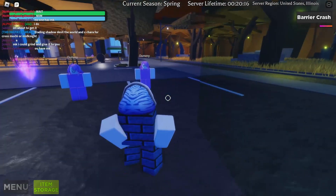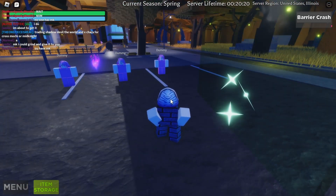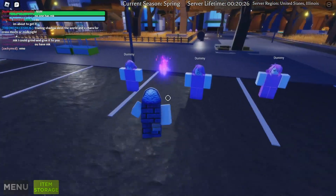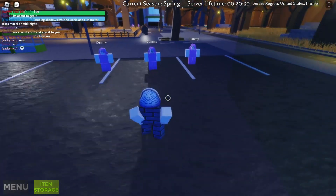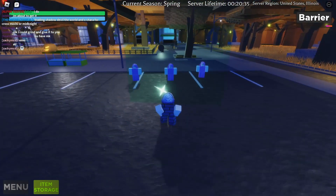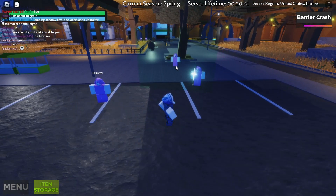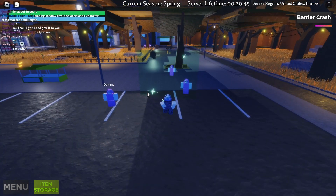This is my first time ever getting this fruit. When you click the left mouse button, you create this kind of wall barrier. When you click E, you can do different moves related to the barrier you created. So left mouse button creates a barrier.